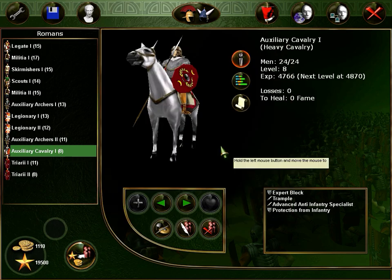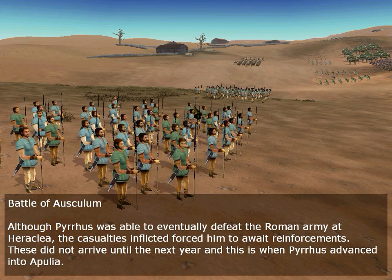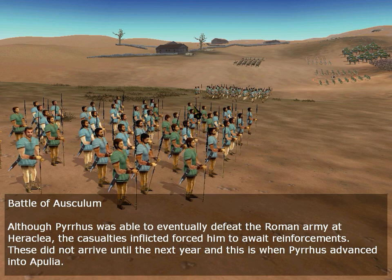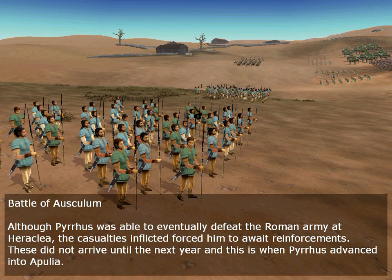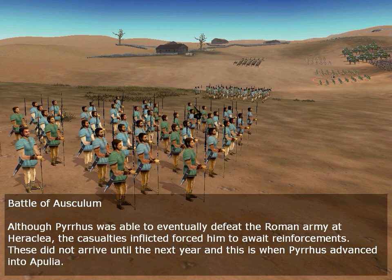Just another battle and we can buy Praetorians. Let's go. Battle of Ausculum. Although Pyrrhus was able to eventually defeat the Roman army at Heraclea, the casualties inflicted forced him to await reinforcements. This did not arrive until the next year and this is when Pyrrhus advanced into Apulia.